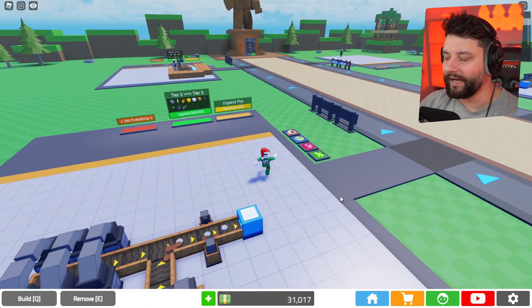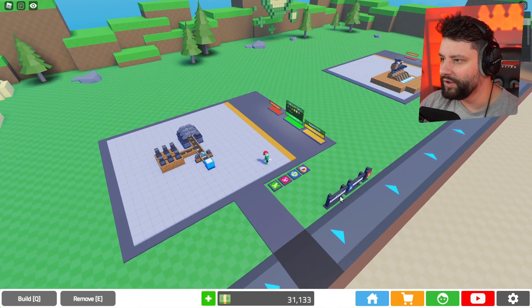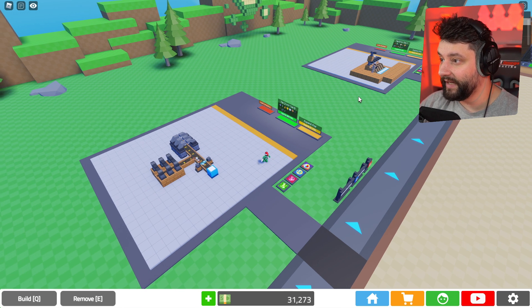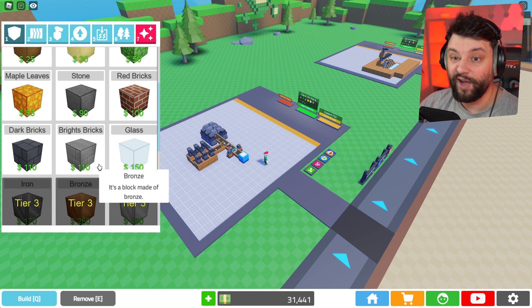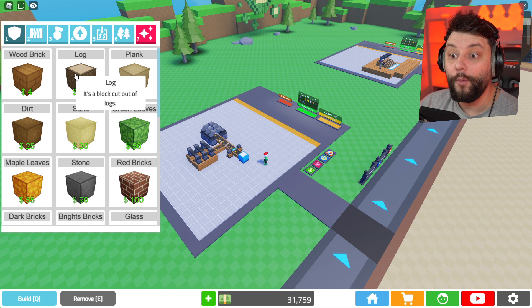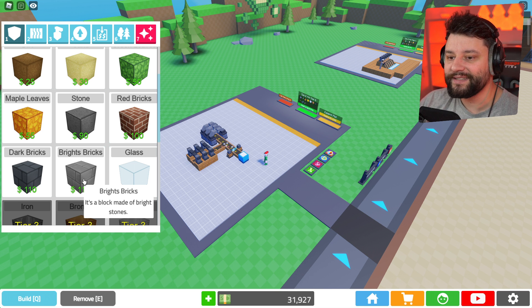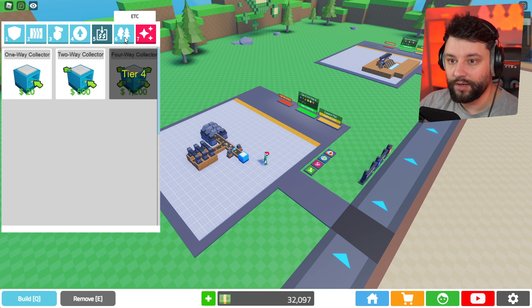I'm looking around to see what everybody else is doing. This server is full of people who just started — that dude over there has got something on the go which looks pretty interesting. Let's see what building blocks we've got to work with so we can start designing something. We have wooden blocks and logs. We should low-key build a little miniature warehouse. We've got some stone bricks and bright bricks too.